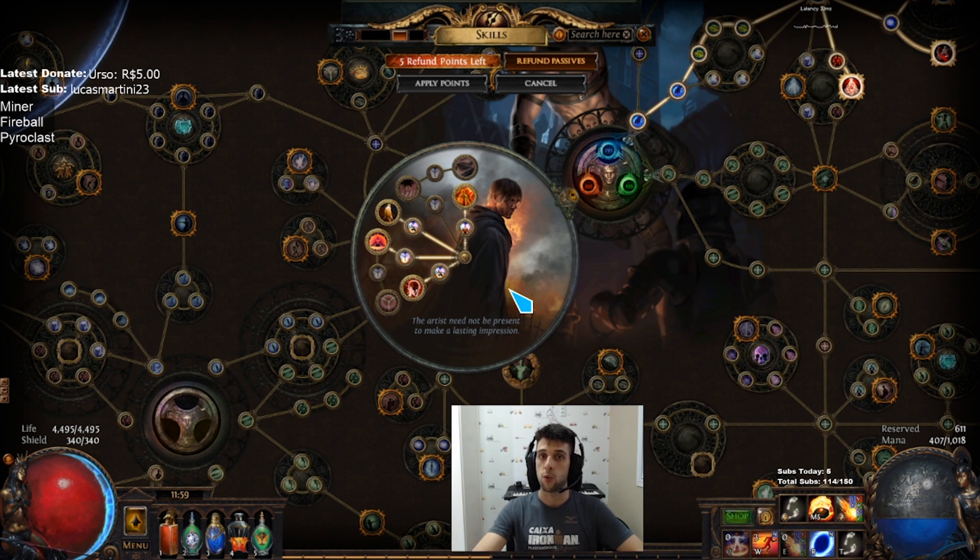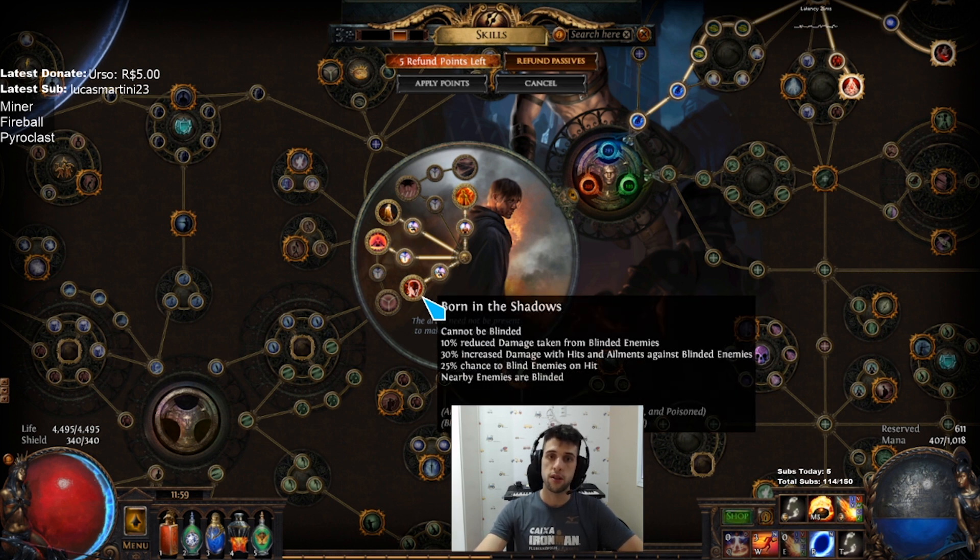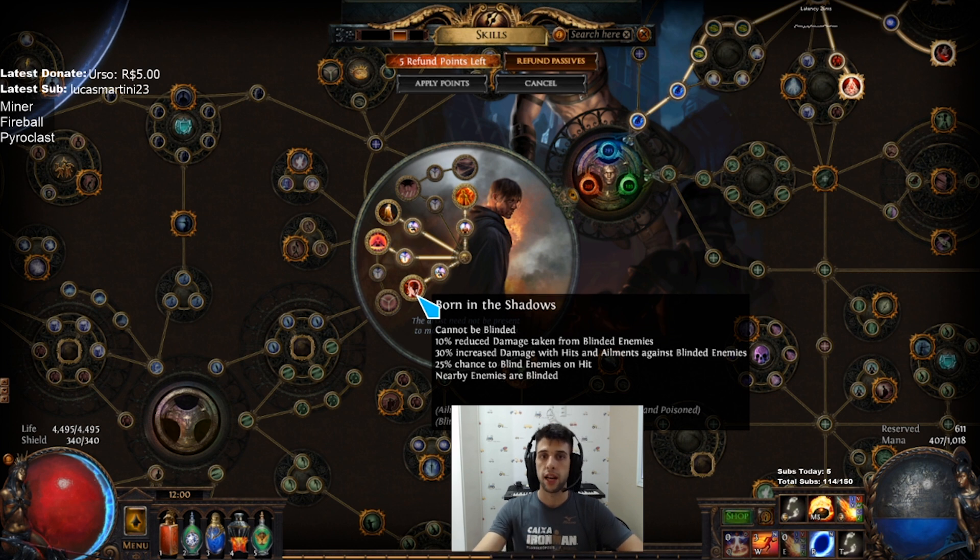The first ascendancy is Born in the Shadows. It's a pretty nice ascendancy defensively speaking. It gives us the ability to blind nearby enemies just by staying close to them. We also have increased damage against blinded enemies, 25% chance to blind enemies on hit, so we can even blind enemies far from us, and also reduce damage taken from blinded enemies.